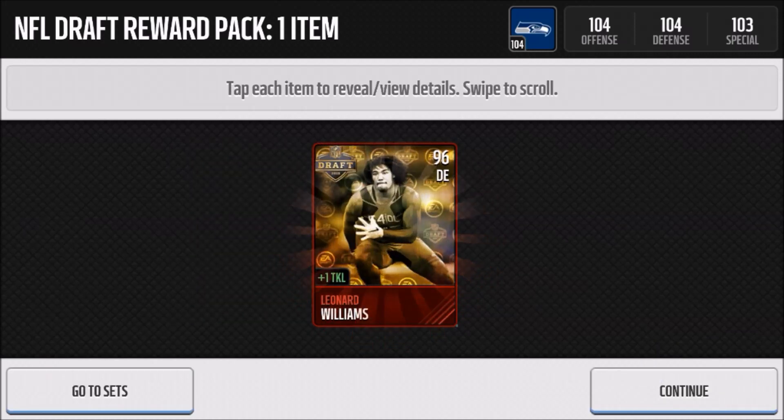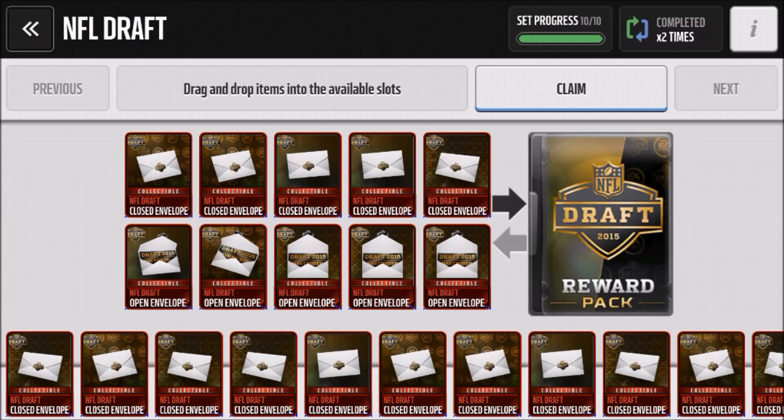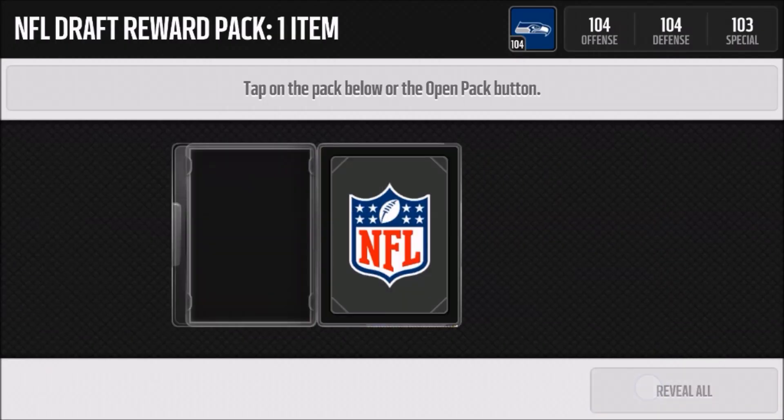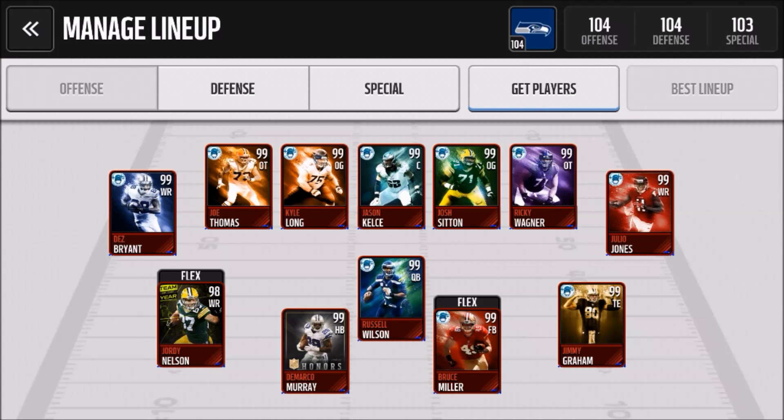Leonard Williams, 96 defensive end — and that's not that bad actually, I'm not too mad about that. 6'4, plus one tackle, that is not bad. With the third pick in the 2015 NFL Draft, the 12th Nation randomly selects Jalen Collins, 95 cornerback, plus one awareness — that is not bad at all.